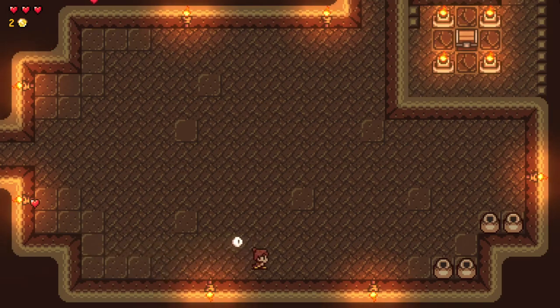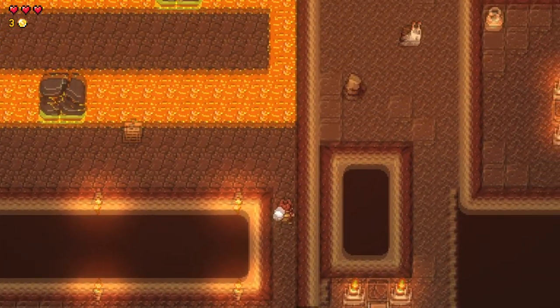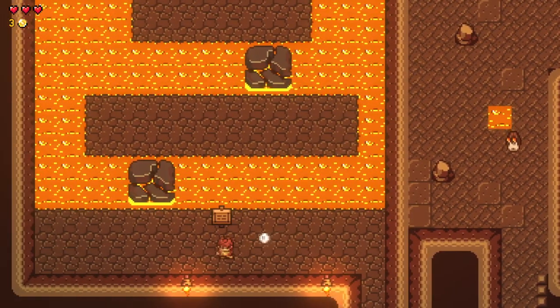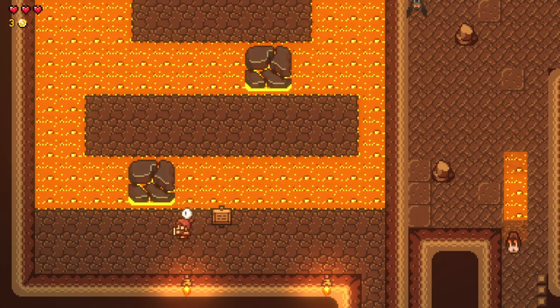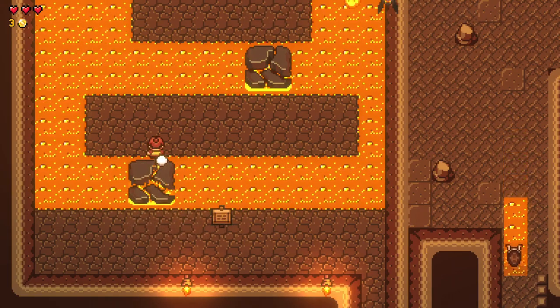Always thought that was so funny — you just swipe it with your sword. Can't get up there right now. I need some Pegasus Boots right about now. Advice for the demo: use the shield to protect yourself. I haven't even tried the shield yet.